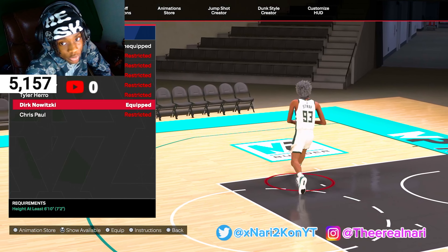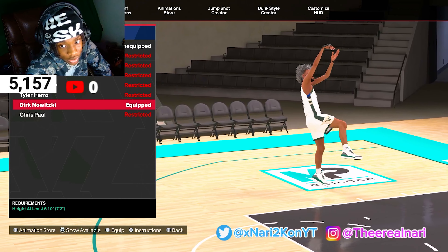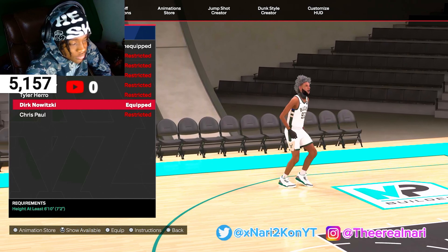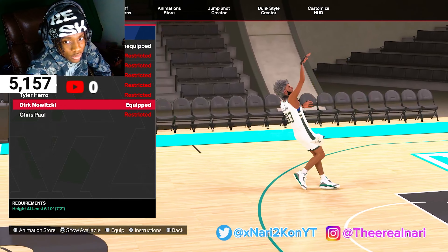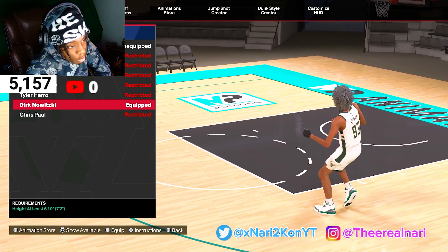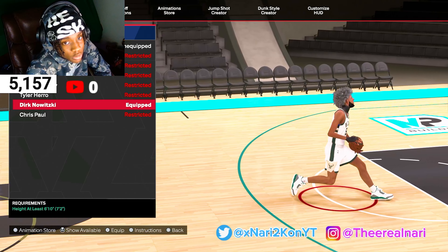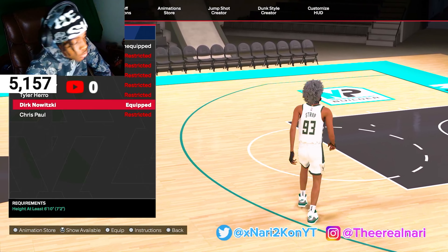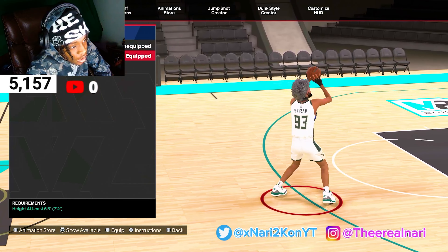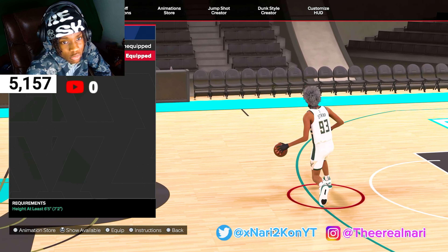I never really played around with layup style much, but I heard Ben Simmons is a real good layup package. So y'all can leave that. Dunk style, I got Giannis Antetokounmpo. It's a real good dunk style — if you want to just run, these are one of those dunk packages where you don't got to worry about where you are on the court. If you just hold square or your analog stick down, you're going to get a dunk animation every time, and it's an unblockable dunk — you're not going to get blocked at all.